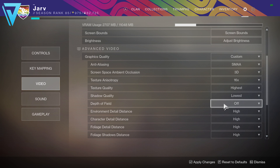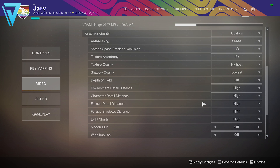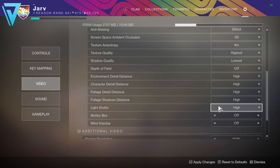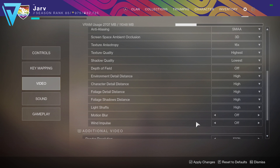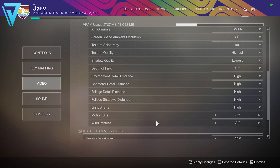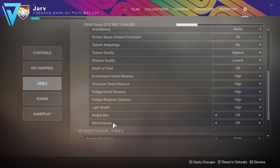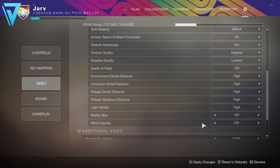Depth of field — switch this off. You really don't need it in this game; it's a nice touch but it doesn't help you and it eats up VRAM unnecessarily. Motion blur will give you around an extra 10 frames or more just by turning it off — it's really not needed when you're running higher frames. Wind impulse — I see a lot of questions about this. These are the little particle effects you see scattering on screen when entering caves, creating a better sense of realism in Destiny. Like any visual effect, it increases VRAM needed, so turn it off if you're struggling.